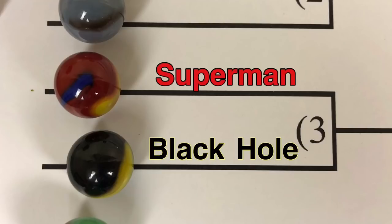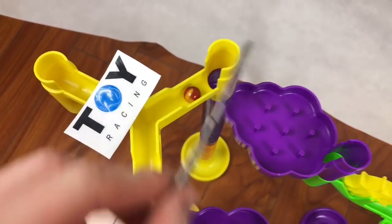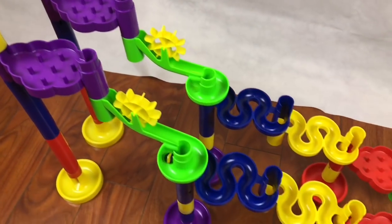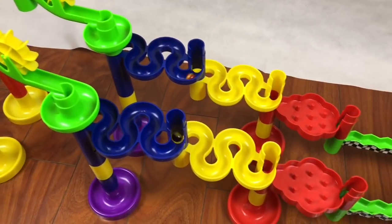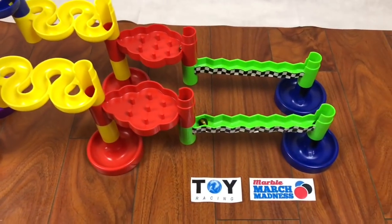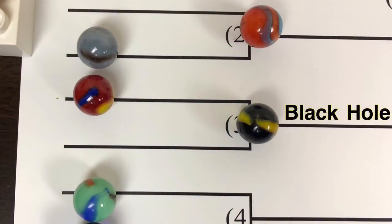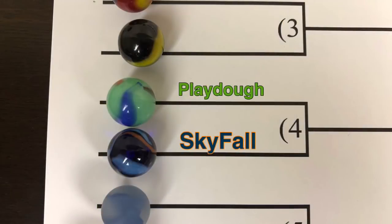We will now have Superman versus Black Hole. Superman up top, Black Hole on the bottom of your screen. There they go — dropping around through the blue snake, through the yellow snake, through the barriers, through the zigzag path — and it looks like Black Hole's going to take it. Black Hole will upset Superman. Oh boy, folks, that's not going to make America happy, is it?